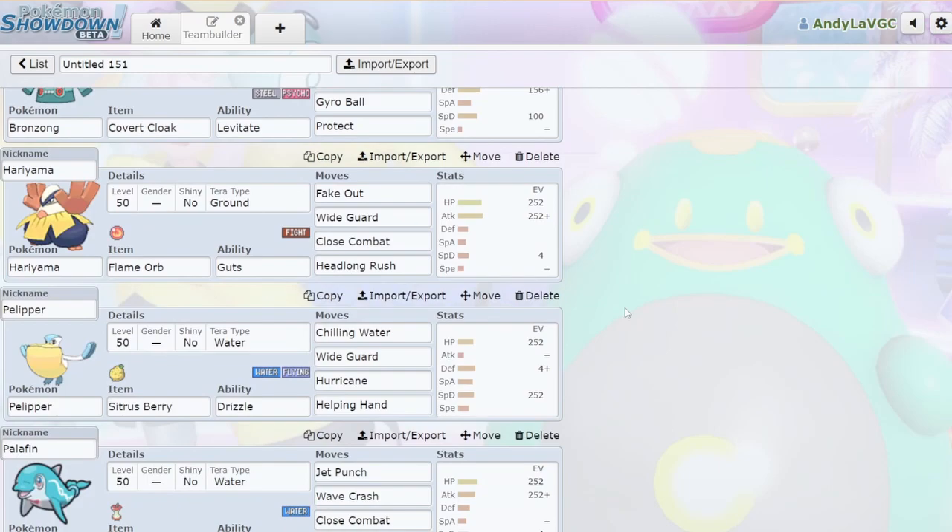I decided to run Hariyama because I wanted Fake Out pressure that was also really offensive. I was looking at the list of Fake Out Pokémon and there aren't that many, so Hariyama's what I went with. Iron Hands might be better here, but Hariyama usually wins the 1v1 against Iron Hands, and I didn't want another Electric-type on my team — another Pokémon that's weak to Electric.